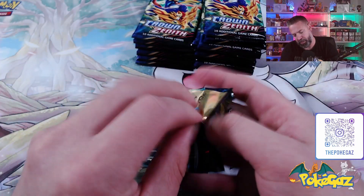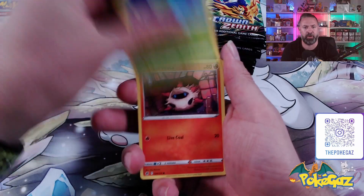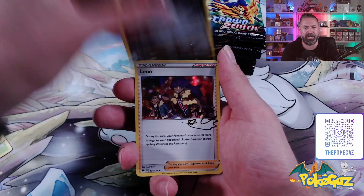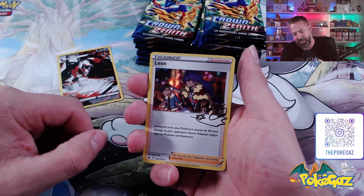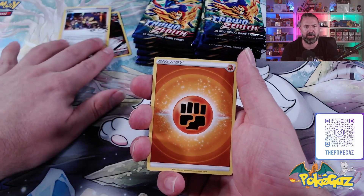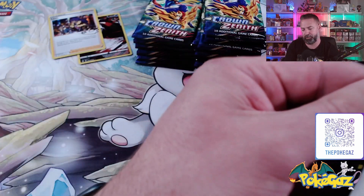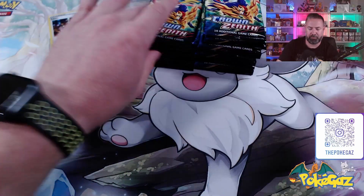Pack three. We've got Oddish, Larvesta, Shinx, Wawma, a Meowth, going into a Thweevil — which I don't believe we needed — and we've got a Leon. That's our first Leon signature card right there. It is one we needed, but I'm not counting it as a V or better. And we've got a Roxanne. Guys, there we have it — it is a card we needed. We're not giving away any of these. We got it on the third pack.